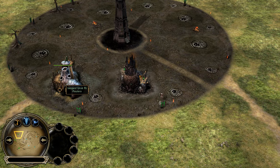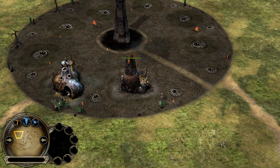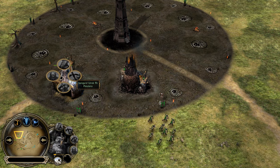Uruk Pit Furnace opening — that's the meta opening for Isengard in every matchup, even against Mordor. So that's something you can always copy. You open with Uruk Pit Furnace and get Uruks, Uruks, Uruks, Uruks, Uruks.